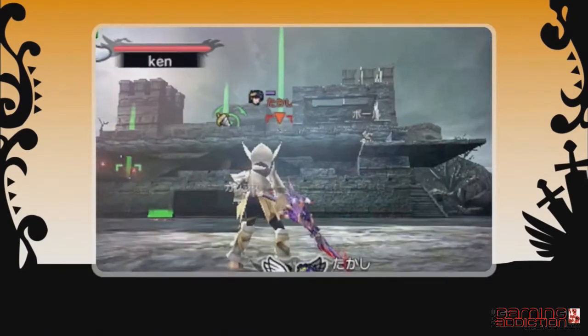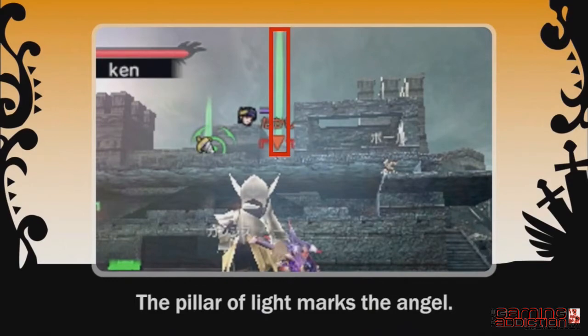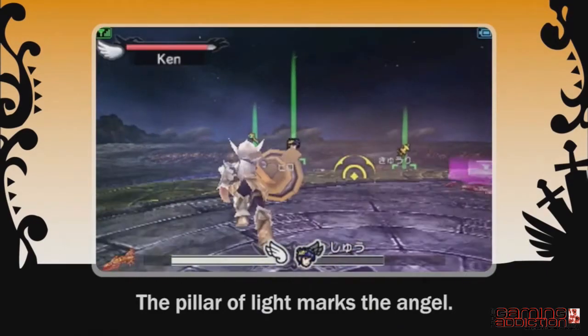The Pillar of Light that appears above enemies is especially big for Angels. It's a good indication of where to aim the Daybreak.